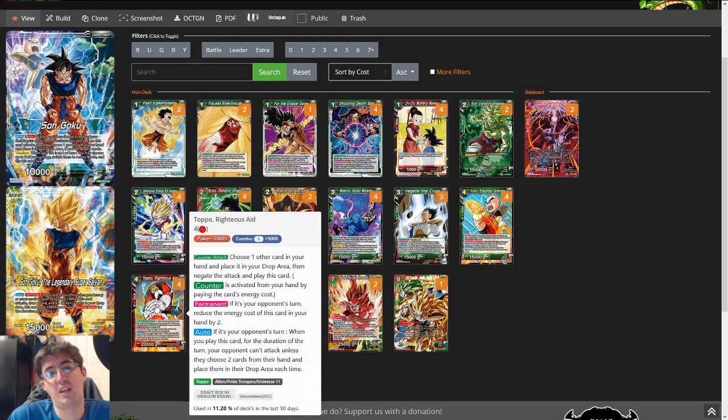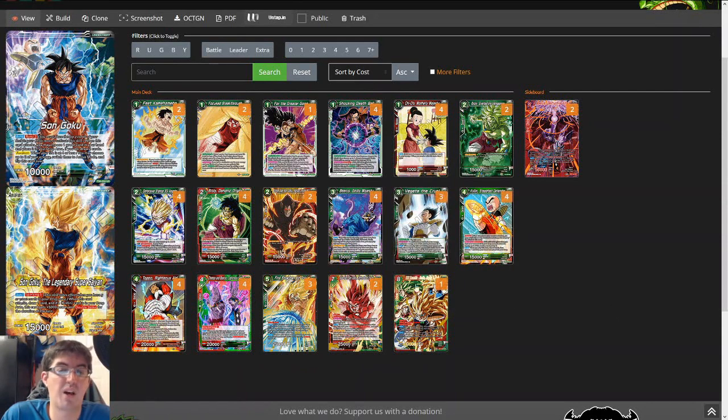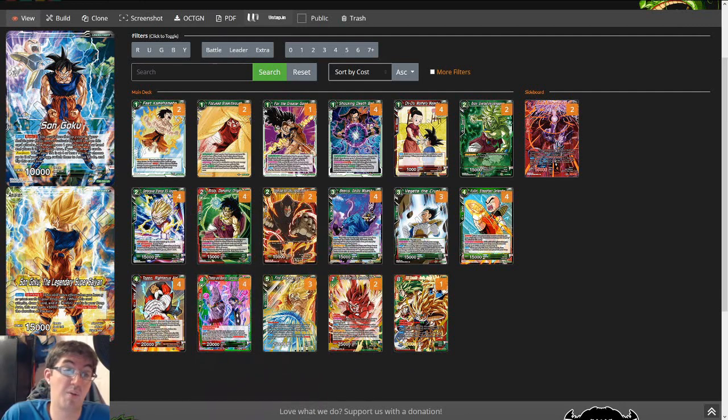Next up is Topo Righteous Aid — arguably the best negate in the game right now, next to Dimension Magic and Flying Nimbus. It's just a really nutso card, paying 2 to basically fog almost every card in your opponent's hand. I usually refer to it as 2-mana time stop, which is broken. When you play Topo and discard either Saiyan Instincts or Godly Majesty, the amount of card advantage you're getting off that is nuts — it's nearly insurmountable for a lot of players. This interaction — Beerus with Topo and Krillin with Beerus — is the main reason I want to play this deck.